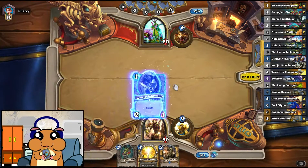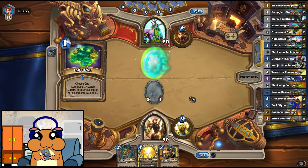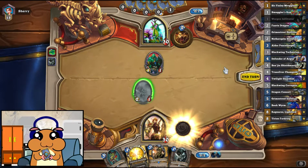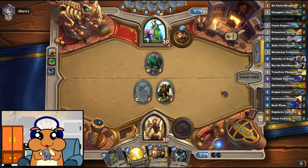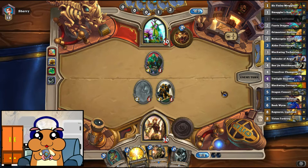And here is the first Dragon. Pretty good. Second one. Now I think getting the Recruit is better here. Pretty good for him — gets the mana.